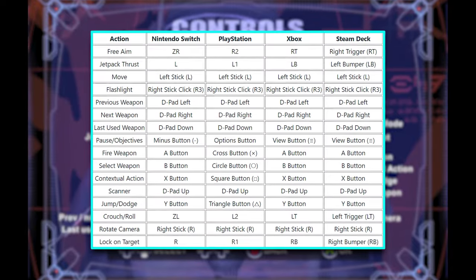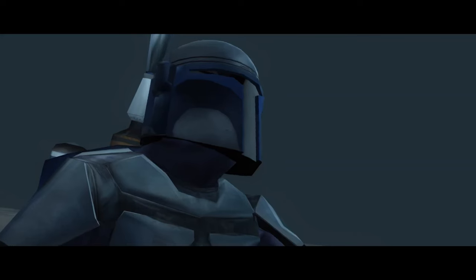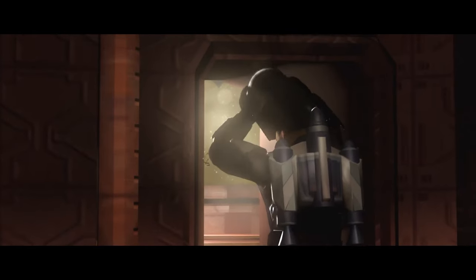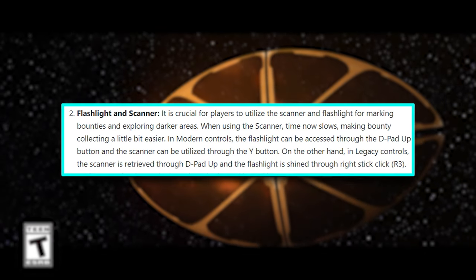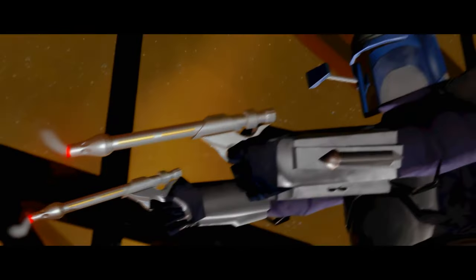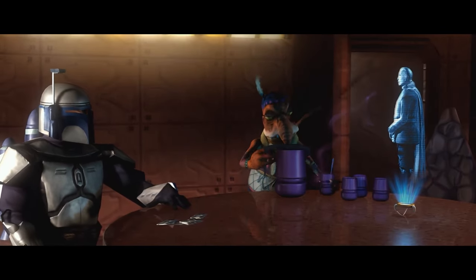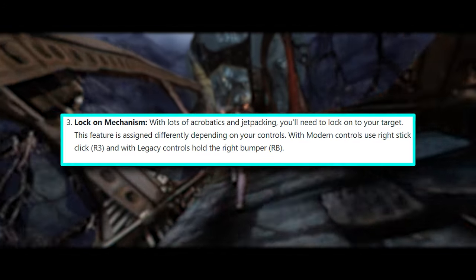If you wish to use this old school control scheme, you can do it in this re-release. When it comes to firing weapons, it's now more intuitive — most games use triggers to fire, which is now the case in the updated controls, whereas the legacy controls use the X button. The flashlight and scanner have also been updated: in modern controls you press up on the d-pad for the flashlight and Y for the scanner, whereas in the original game the scanner is retrieved through the d-pad. In legacy controls you press the right stick in for the flashlight, while in modern controls the right stick click locks on — on legacy controls that is the right bumper.